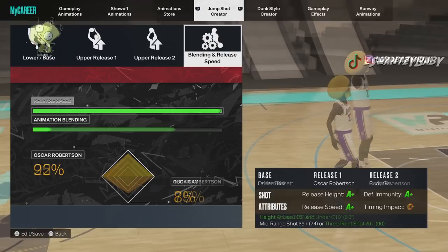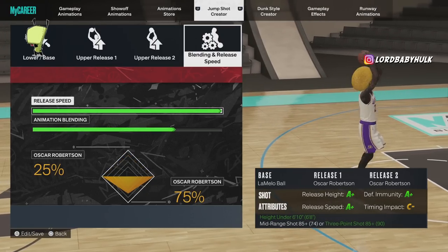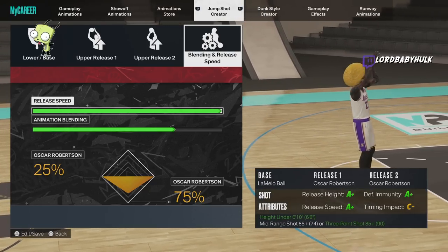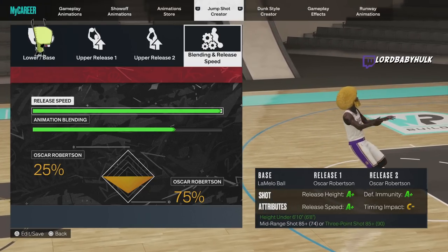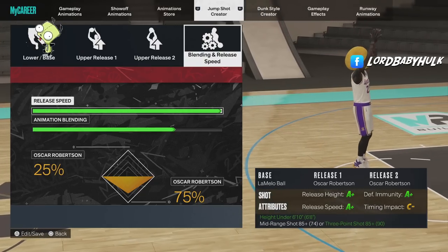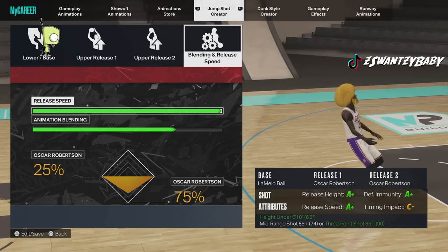Here goes the LaMelo. When you use this LaMelo shot, you want to do it when the elbow is at the highest point, and then it'll be green almost every time. Use your elbow as the cue when you use LaMelo, and you can green a lot.